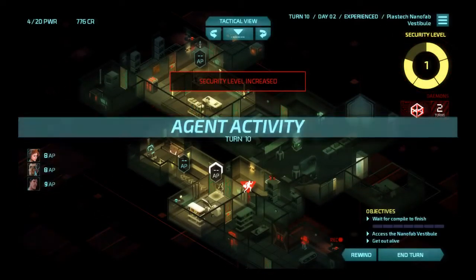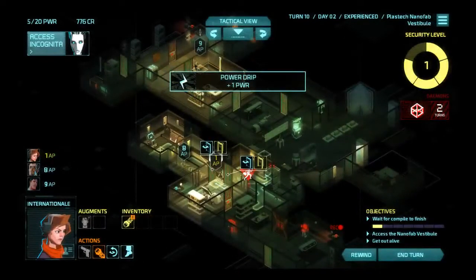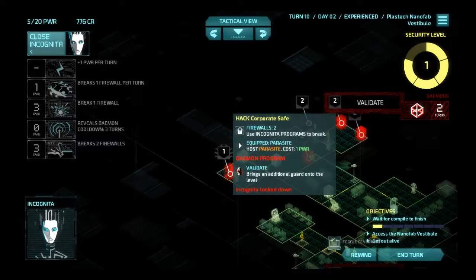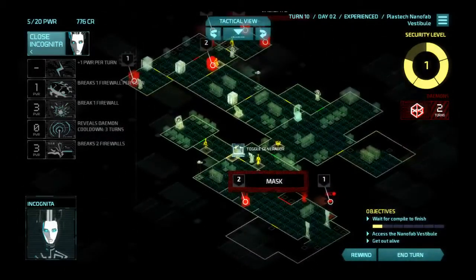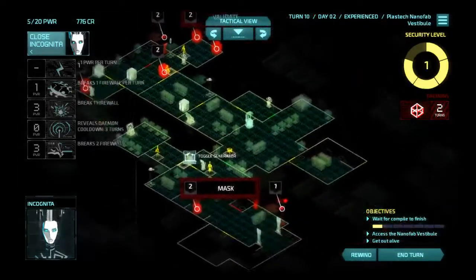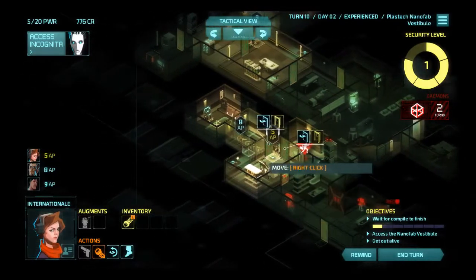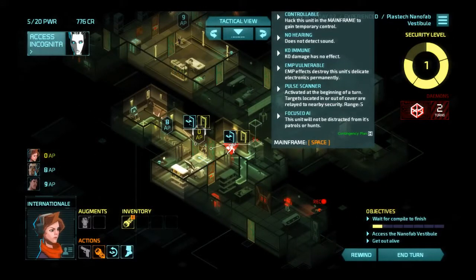Nope, people don't care about him at all. Yep, I am aware that Incognita is locked down, but Parasite's still parasited. This brings an additional guard onto the level — oh god, that's so bad. Daemons are so scary. Oh wait, and that guy recaptured the security camera, because that's what these guys do. This difficulty spike is so well executed, and I hate it for being so well executed. And I can't get Internationale back over here because this pulse drone's in the way.